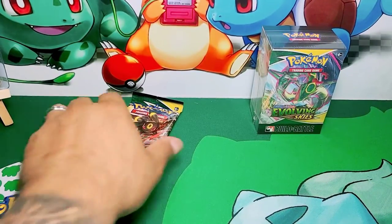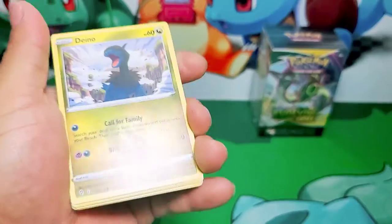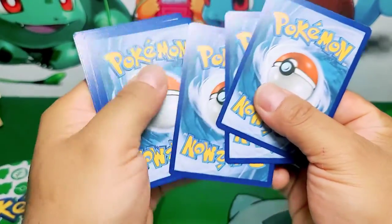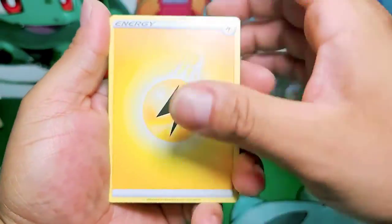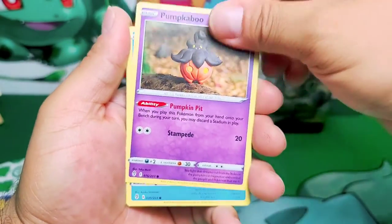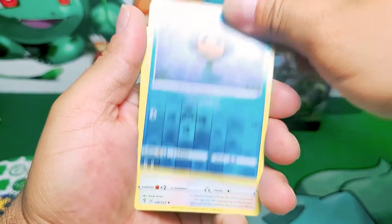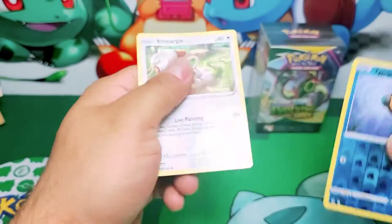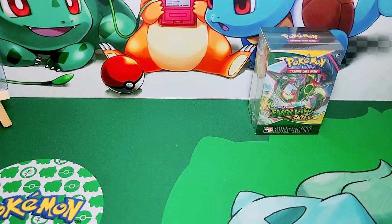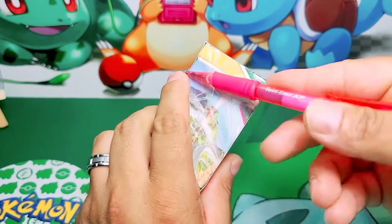Last booster pack for our third box. We have three birds and a repeated one - we have a copy of Zapdos, an extra copy. That one's gonna stay in its deck and I'm gonna pull the other ones and put them in sleeves and card savers to keep them more safe. Fletchling, Tempi, and a Smeargle. Nothing there. Let's go with the fourth and final box of the day!